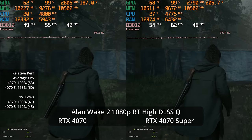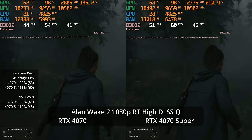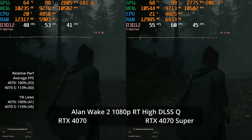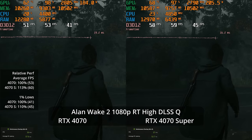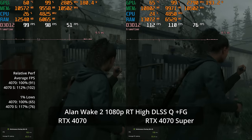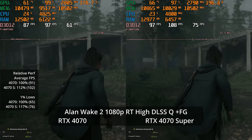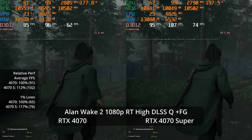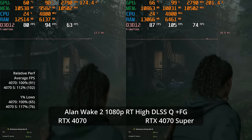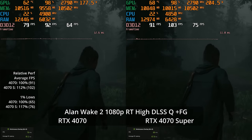With DLSS at 1080p path tracing, the 4070 Super hits 60 fps — a 13% lead over the non-Super at 53 fps. 1% lows are 41 and 45 respectively, a 10% advantage for the Super. Kicking on frame generation around 60 fps is reasonable, giving 102 fps on the 4070 Super versus 91 on the 4070 — a 12% lead and 17% lead in 1% lows.